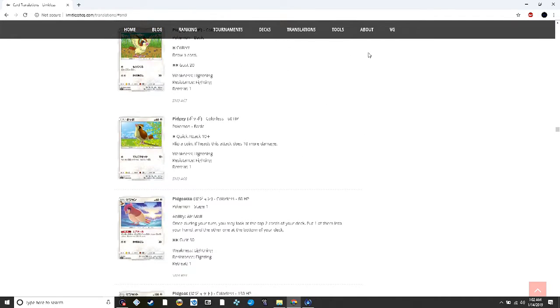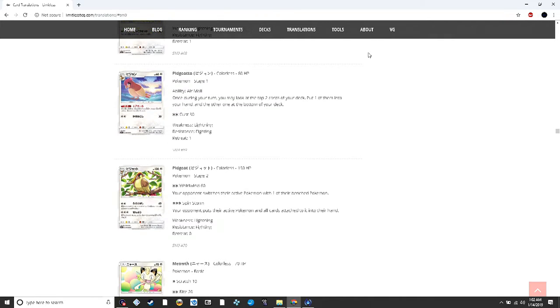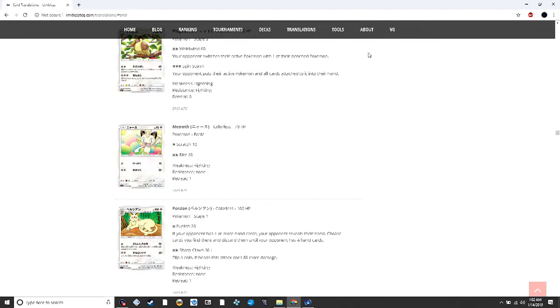Pidgeotto lets you look at the top two cards of your deck, put one into your hand, and put the other at the bottom — it's a better Acro Bike on a 60 HP Pokémon that can be searched out with Professor Elm's Lecture. Pidgeot has a three-energy attack where you return your opponent's active and all cards attached to their hand, which is always something people will try to explore.